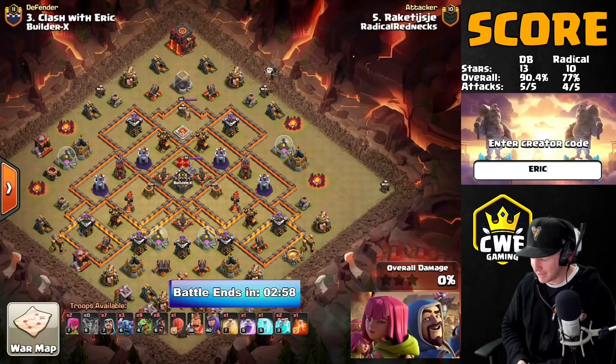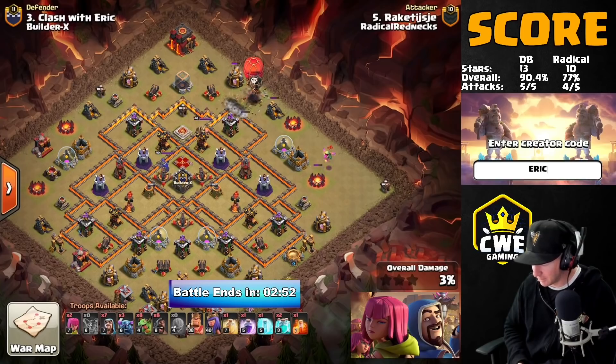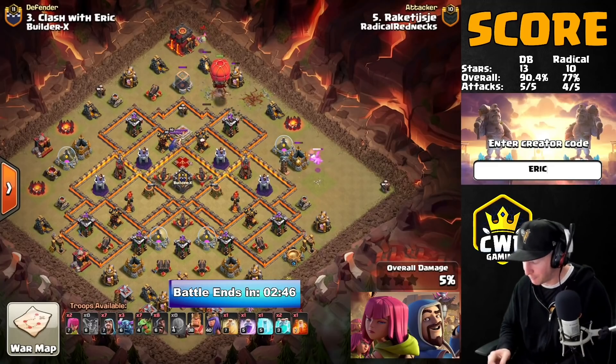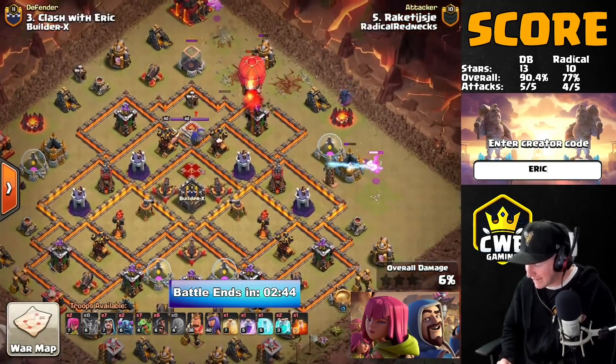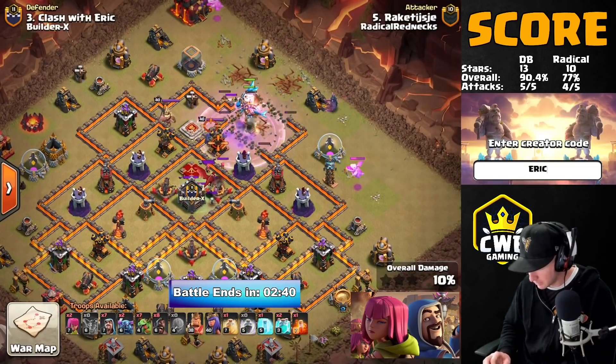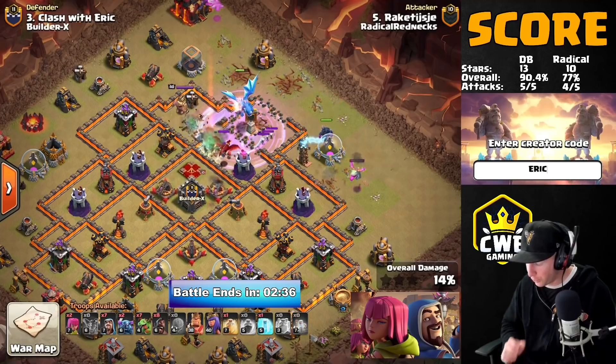We have to go to the final attack to see what happens. We have to hold on defense or Radical Rednecks can take back the lead and take the win. Nice job to Aquedon. Here we go — the moment of truth. Radical Rednecks in for their final attack and anything less than a triple is elimination from the tournament. Double Barrel in the lead on stars but not on percentage. Radical Rednecks has to get the three-star.